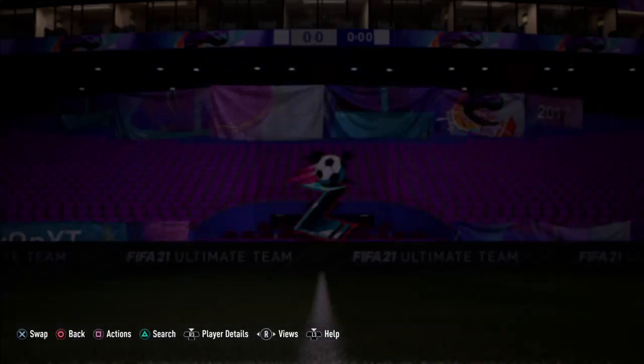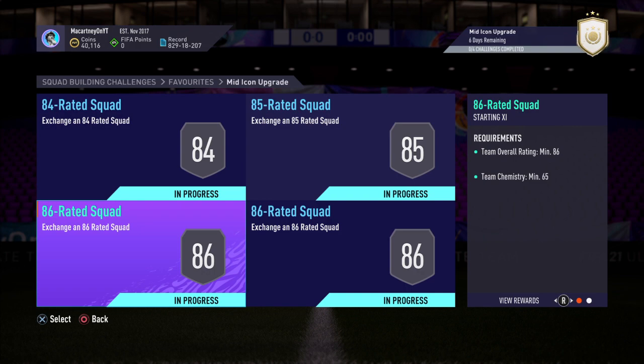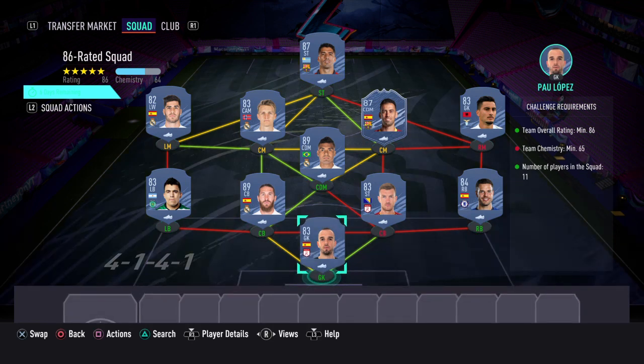Taking a look now at the third squad — this is an 86-rated squad you're going to have to submit, so it's getting more expensive. You get a Premium Electrum Players Pack in return. It's an 86-rated squad with 65 chemistry and you're not going to need an inform. Currently on Footbin, this squad is coming in at around 193,000 coins. The chemistry shown isn't quite right, but you can put a position modifier on the left winger to left mid, and change Odegaard from CAM to centre-mid, and Busquets from CDM to CM to get enough chemistry.